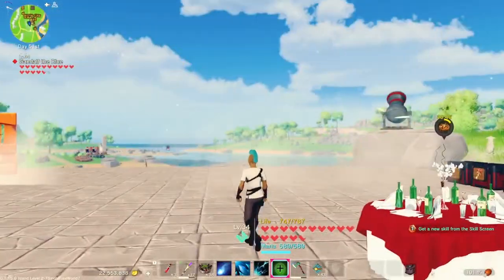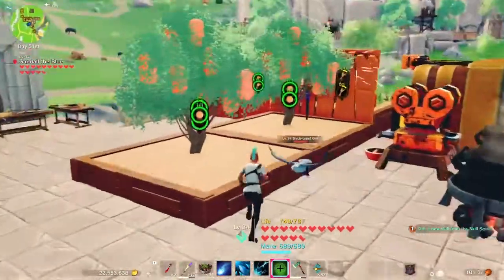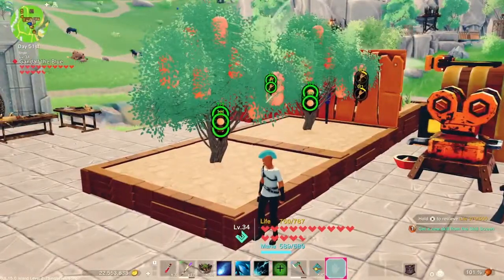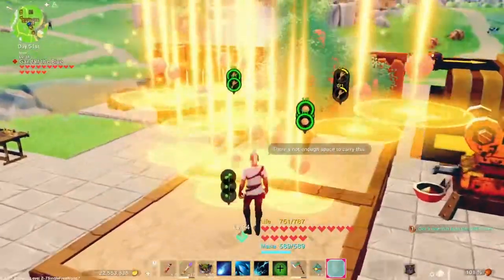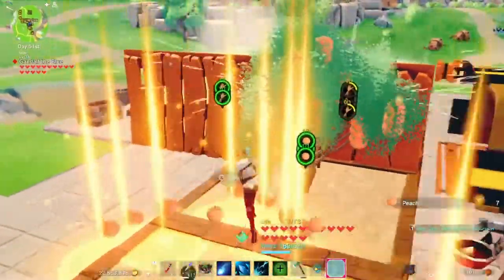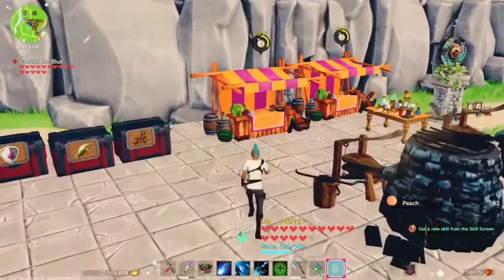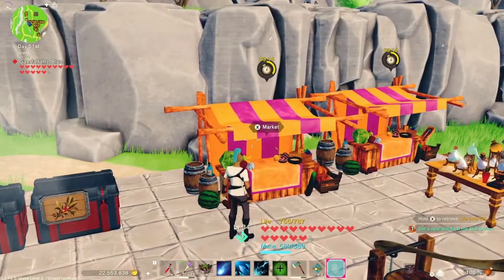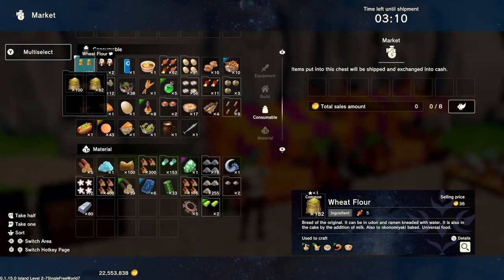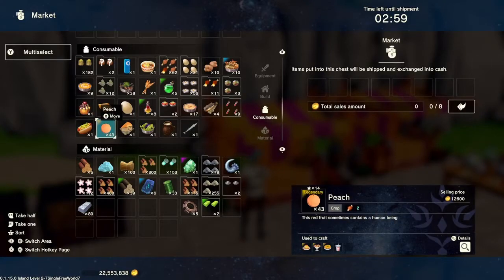I'm going to show you two ways that are really easy ways to make gold. One of them is to have a peach farm. In order to sell things you have to build a market — it's one of the early missions you get in the game, but you can build more than one. If you have more than eight things to sell you can just keep stacking them up. They're all on the same timer, in five-minute intervals.